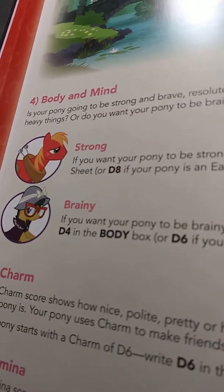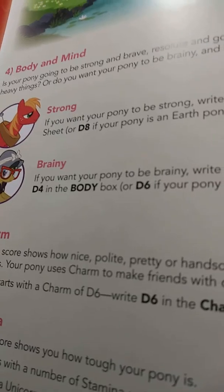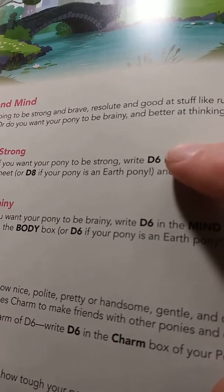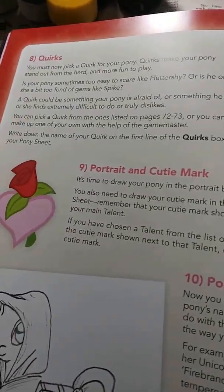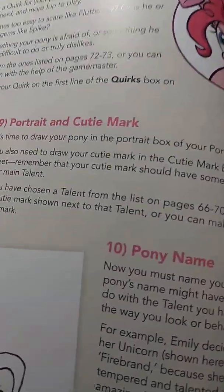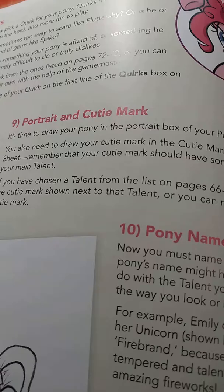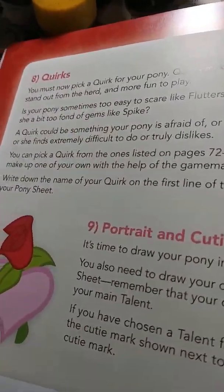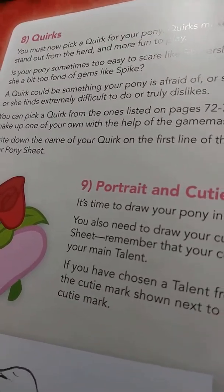We've got Elements of Harmony, and these basically determine your personality. You get to choose between being a strong or brainy pony. All of the stats in this game — Charms, Body, Mind — are basically physical, mental, social if you think about it. A few World of Darkness fans out there will recognize that. They're all represented by a die: D8, D6, D4. It's kind of neat how that works.